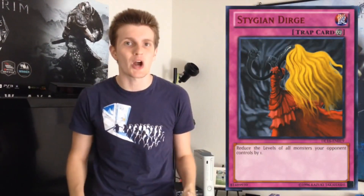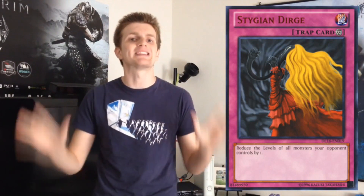This week's card is Stygian Durge, a really unorthodox trap card that can help you against every single matchup in the meta. Stygian Durge has a really simple effect: you reduce the level of all of your opponent's face-up monsters by one. Now Stygian Durge doesn't really generate any immediate source of advantage, but it's a floodgate card so it can really hinder your opponent's plays and completely shut them out of their extra deck.